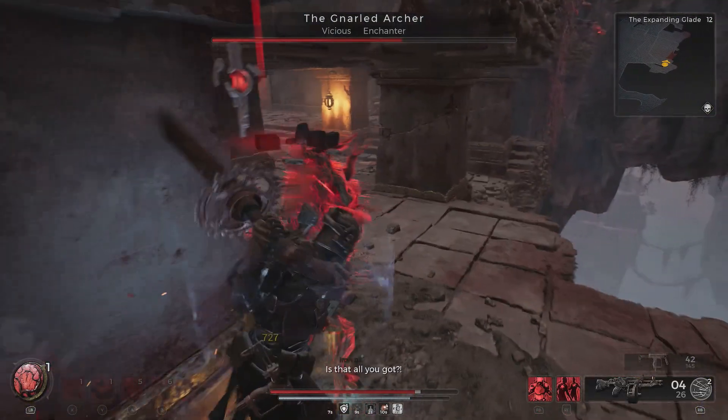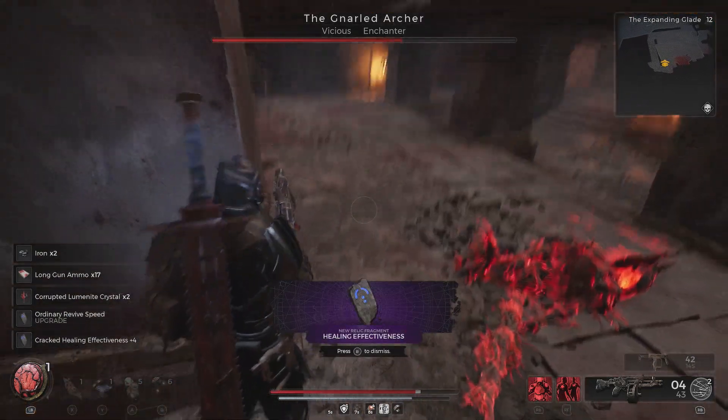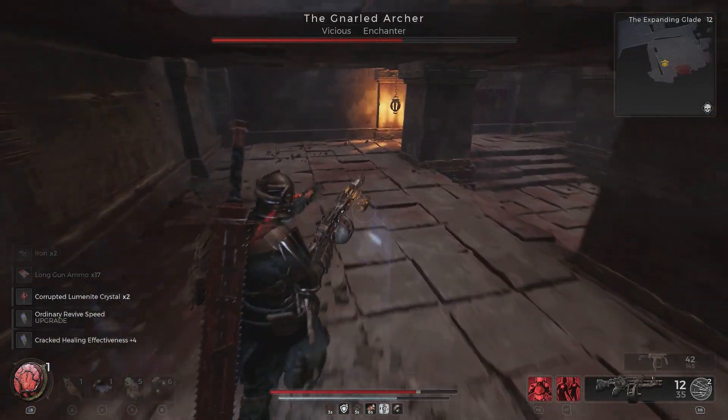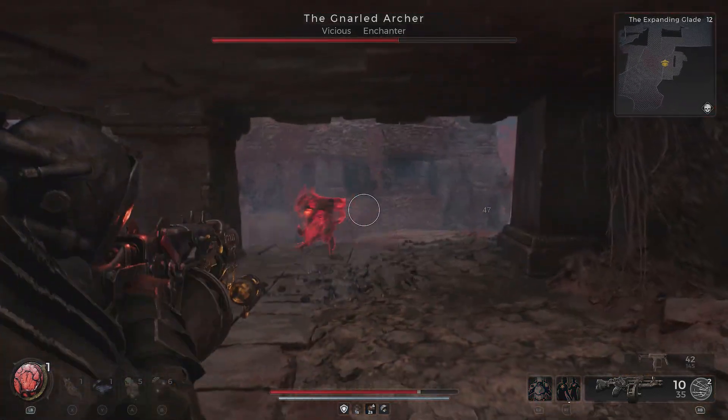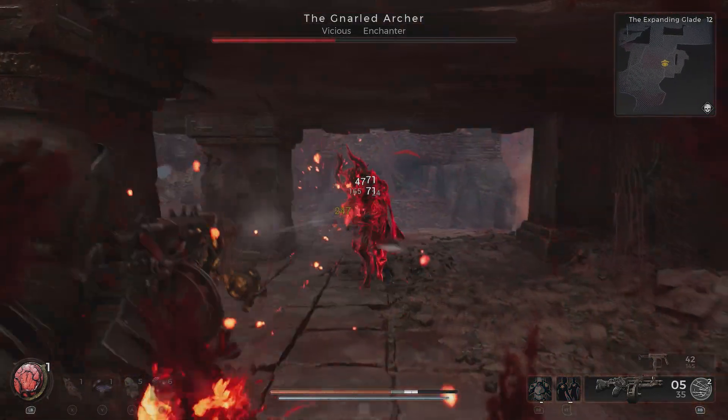Focus on one of the pair as best as you can, as they can't be revived once defeated as far as I know. So focus fire on a given target, then with that one down, you will have a much easier time taking the other one down.